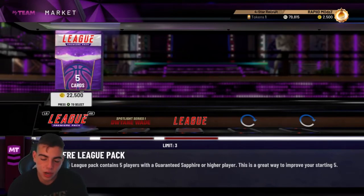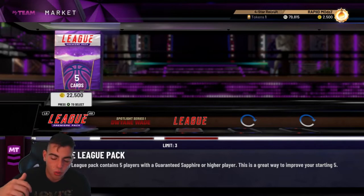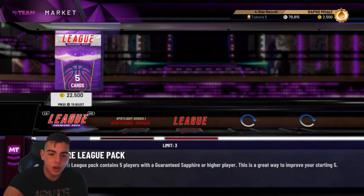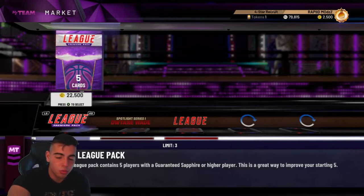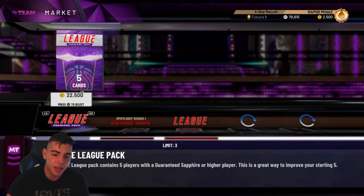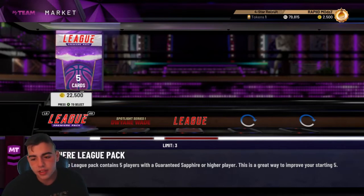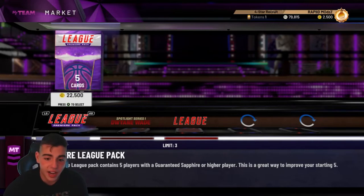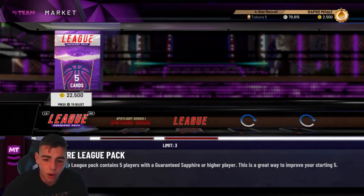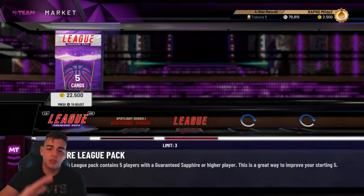You get five Sapphires, you get no collectibles, no contracts, no coaches, no nothing. In my opinion, if you spend on three of those packs — about $68,000 — that is just not worth it. You're not going to get any coins. If you pull five Sapphires, you lose so much potential. So let's get to the next pack.